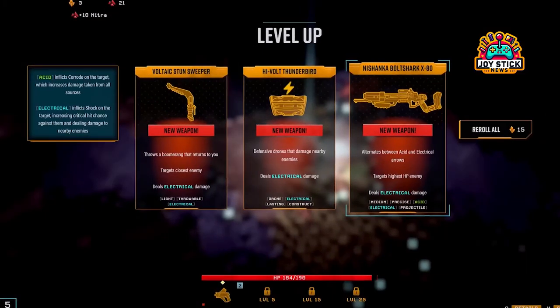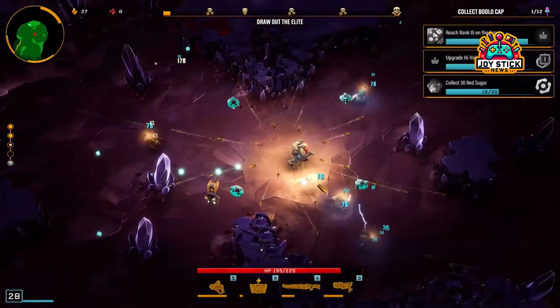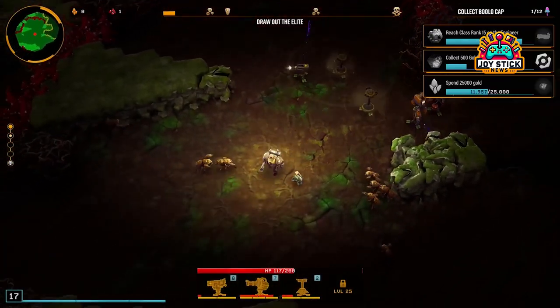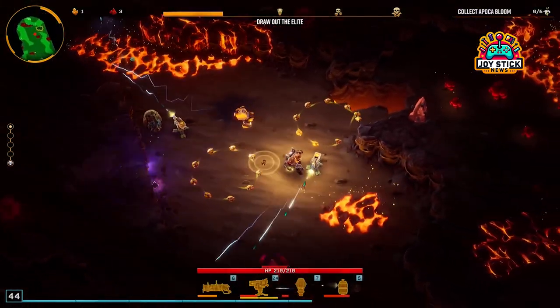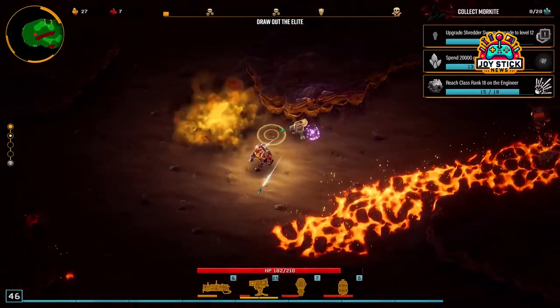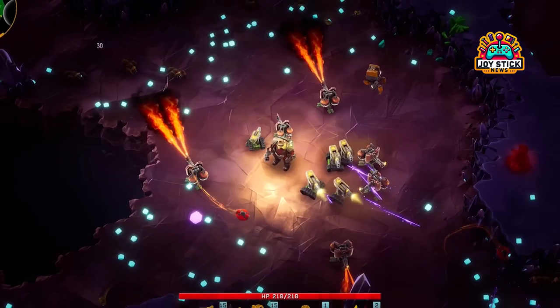The Elite Scout Arsenal. Now, onto the cream of the crop — the weapons that stand a cut above the rest in terms of raw power, versatility, and utility. Drac-25 Plasma Carbine: this bad boy is the MVP for any Scout worth their salt. With its high damage output and ability to clear groups of enemies in a flash, it's a must-have in your loadout. Whether you're facing down a Praetorian or a swarm of grunts, the Drac-25 has got your back.